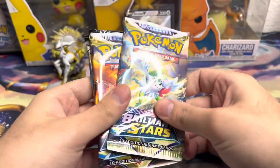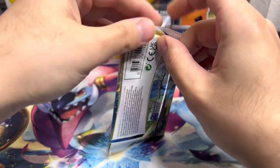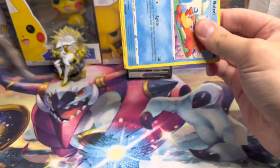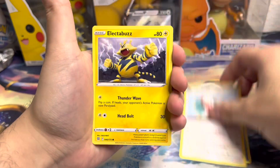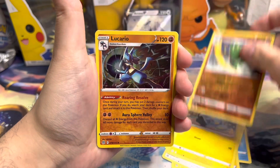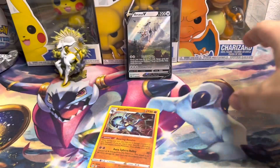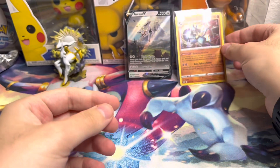Here are the packs: we got two Brilliant Stars and two Cosmic Eclipse. I'm going to start off with the Brilliant Stars packs. I'm not going to do the card trick because I don't want to stall you guys, so let's just quickly go through the packs. We got Electabuzz, Badoop, Shanks reverse holo, Flygon, and a Lucario holo — not too bad. Let me get this sleeved up here real quick.